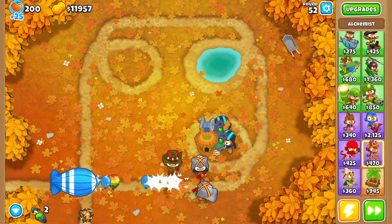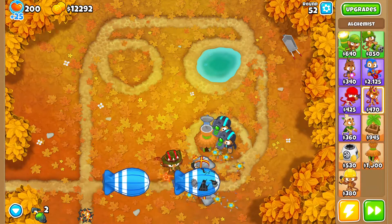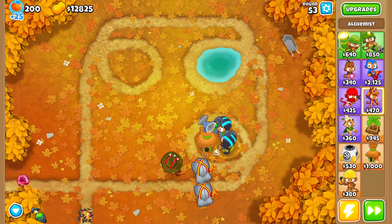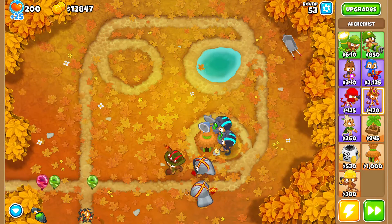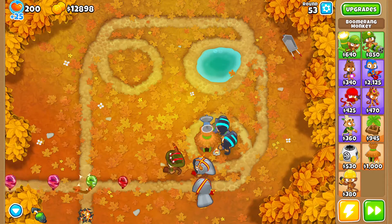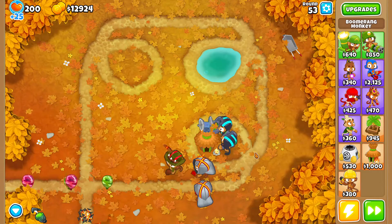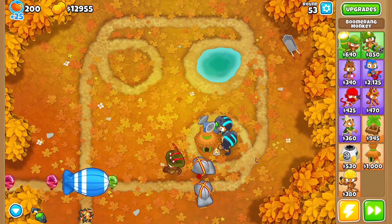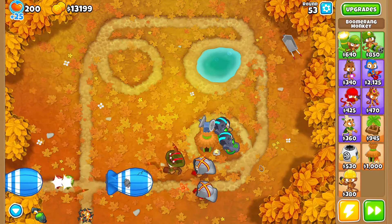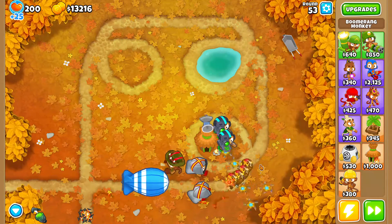Like we could use only alchemists - that could be cool. Only spike factories maybe. Let's just see. I think I'm gonna beat round 60 and then stop, because I don't know if mob is gonna be a problem for now. I just need to collect some money. I can pop camos - I'm gonna have one, only one village, maybe two, maybe one more.